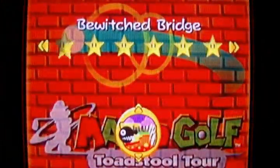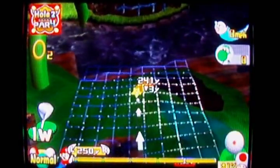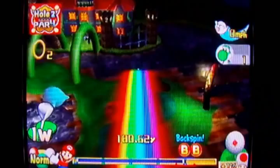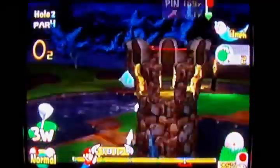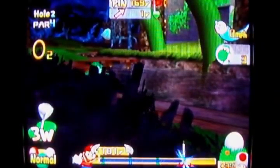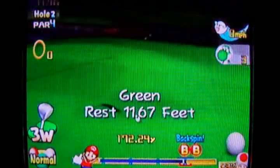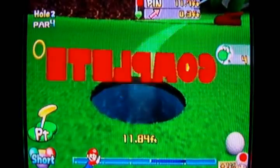Next is the Bowser Badlands course — this is of course the hardest one. Bewitched Bridge. This is dangerous looking, but actually pretty easy. Just play your drive right around here — it doesn't matter where it goes, just as long as it's not in the water. Then you'll be able to easily play through both those rings on your next shot. You can actually save power from there — wow, you just played through that haunted mansion. Well, that's one way of beating this hole. That was pretty easy, actually.